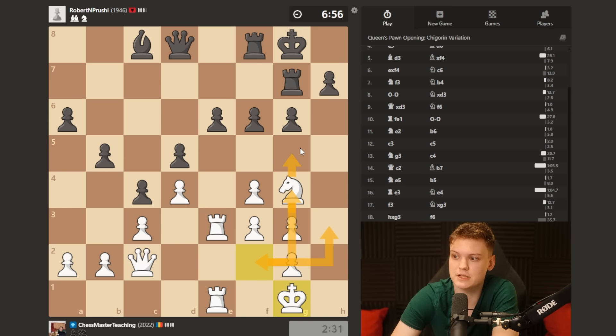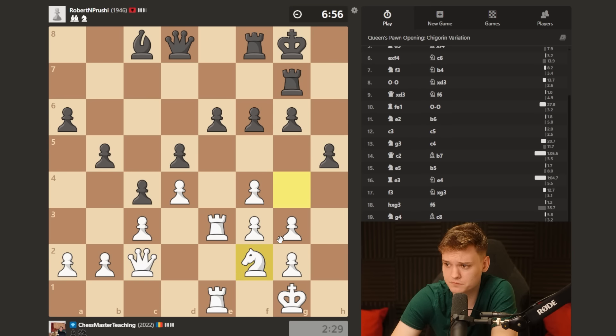And then maybe knight h3, g5 - so that's part one of the plan. Okay, he goes h5, now creating further weaknesses. Already g4 is gonna be way more efficient.